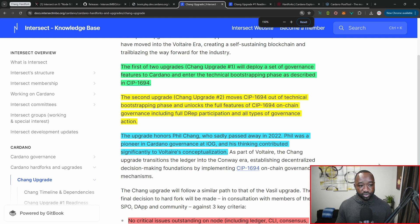I want to take a moment to pay tribute to Bill Chang, the person that the Chang hard fork is named after. The upgrade honors Bill Chang, who sadly passed away in 2022. Phil was a pioneer in the Cardano governance portion at IOG and his thinking contributed significantly to Voltaire's conceptualization. Our thoughts are with Phil and his family, and it's really good to see IOG put out a tribute like this.